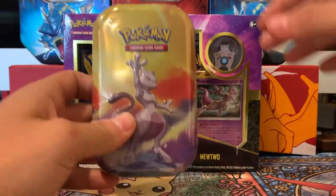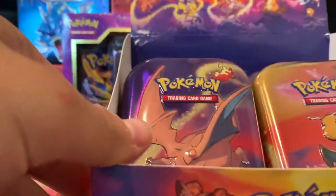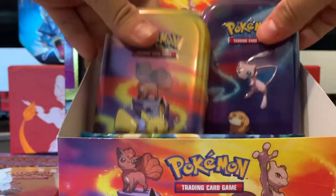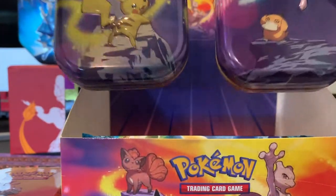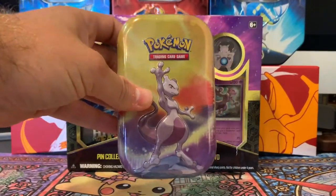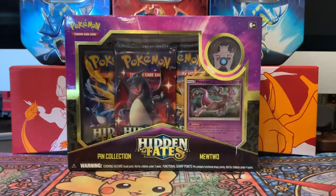I realized from when I bought these Tins that I opened a Charizard, a Dragon Knight, a Mew, and a Vulpix Pikachu Tin. I said I had all the Tins, however I totally forgot that there's a Mewtwo tin. So we're going to open a Mewtwo tin and a Mew Tin today in addition to the Hidden Fates.